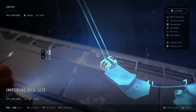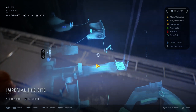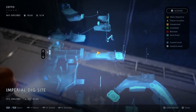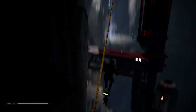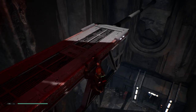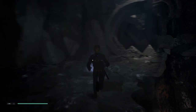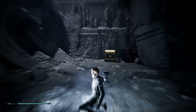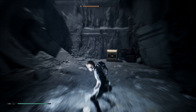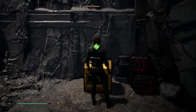The second Zeffo stim canister is at the Imperial Dig Site, about halfway through the game, and you'll need the ability to ride zip lines. Here's where it is on the holo-map. Get on the zip line but before you reach the top, dismount by pressing B or Circle. Then jump onto the platform — if you ride all the way up it will fling you past it. Force Push the wall and the stim canister, along with an echo, is in that room.